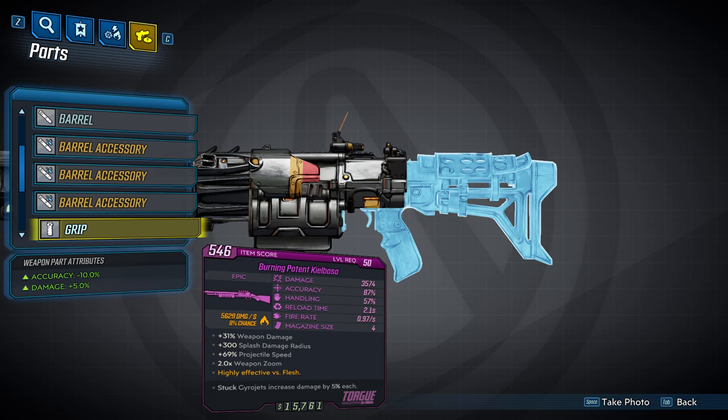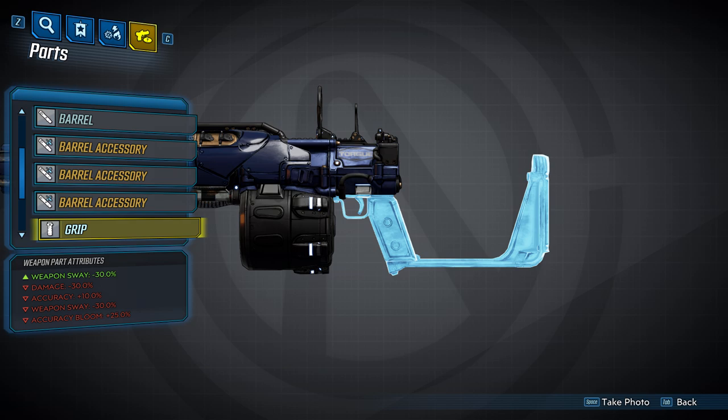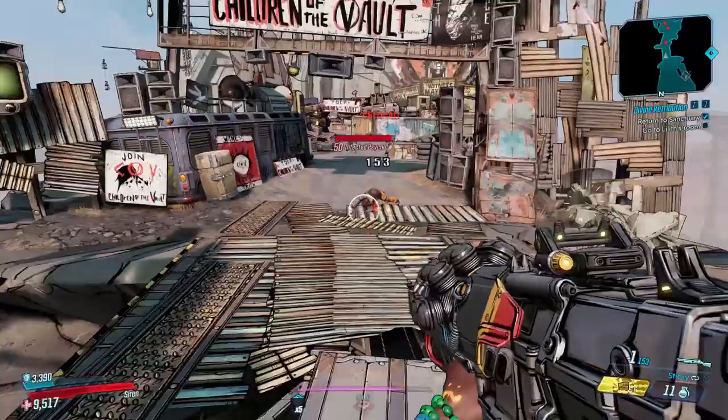Now we'll take a look at the grips. You can have one of three different grips on a Torque shotgun. The first will give you minus 10% accuracy and a 5% damage increase. The second will give you a splash damage radius increase of 20% and a recoil width reduction of 30%. The last grip does quite a bit: it has a negative 30 weapon sway — which shows up twice, possibly a bug — a 30% damage reduction, a 10% accuracy bonus, and an increase in accuracy bloom by 25%. Notably, this is the double shot grip, which will double the amount of projectiles you have. This grip will be on any Torque shotgun that has a double penetrating prefix.